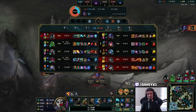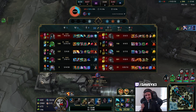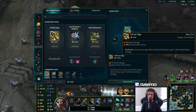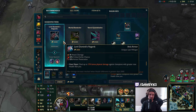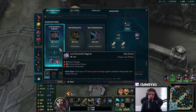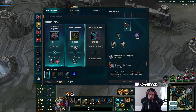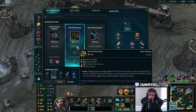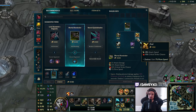This champion is actually busted, man — absolutely. If you get this far in the game, I'm going to buy Infinity Edge right now and we don't even have maximum damage yet — we still have to buy more items. Unbelievable. I'm thinking about going for Mortal Reminder because of the healing from Kalista. I think I might actually build this instead.